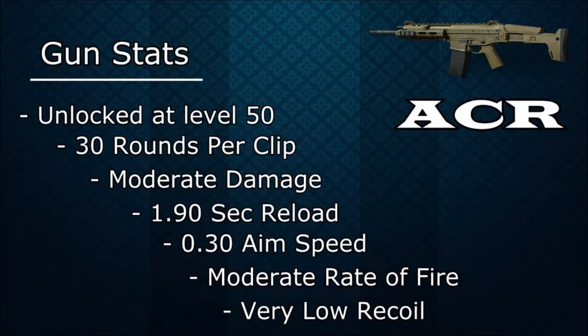The ACR is unlocked at level 50, so you definitely have to put in a little work to reach that goal. It carries 30 rounds per magazine, brings moderate damage, and has a 1.90 second reload if you reload mid-clip, or a 2.50 second reload if you use up all 30. It also has a .30 aim speed — the speed at which you raise the gun to aim down the sights — a moderate rate of fire, and most notably, stunningly low recoil.